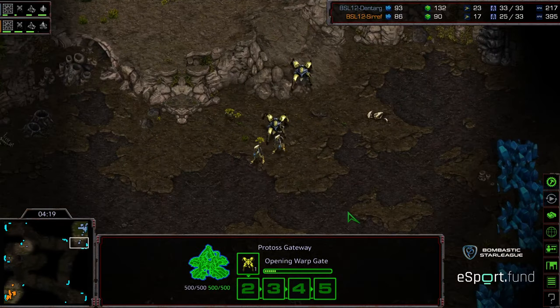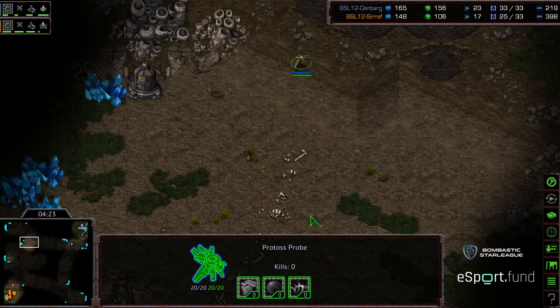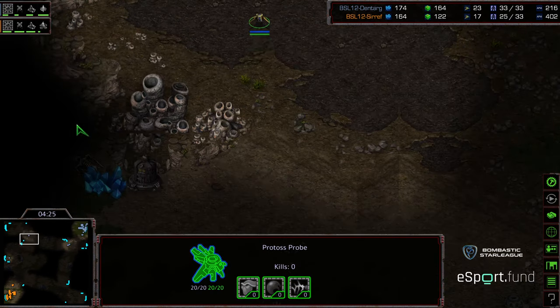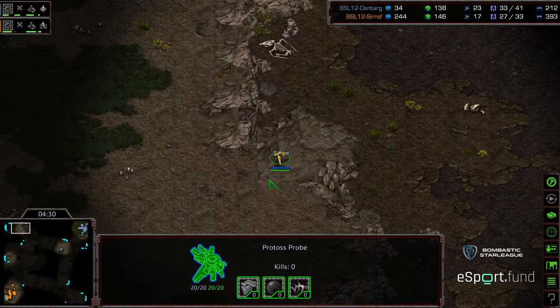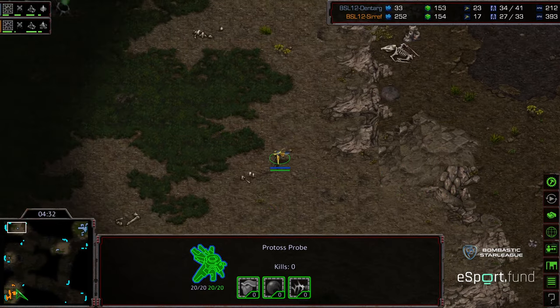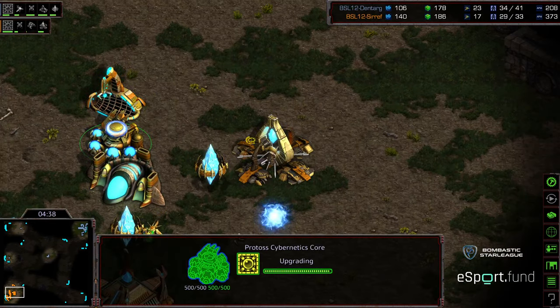Kind of wondering what the life of a probe is like. Are they sentient? Are they programmed to just be happy doing this sort of thing all day — wandering out? I feel like this is the best life for a probe: wandering out into the wasteland, seeing the sights, occasionally getting shot at but scooting away, laughing at your enemy because you're super fast and can just whoop whoop whoop away — Zoidberg style.